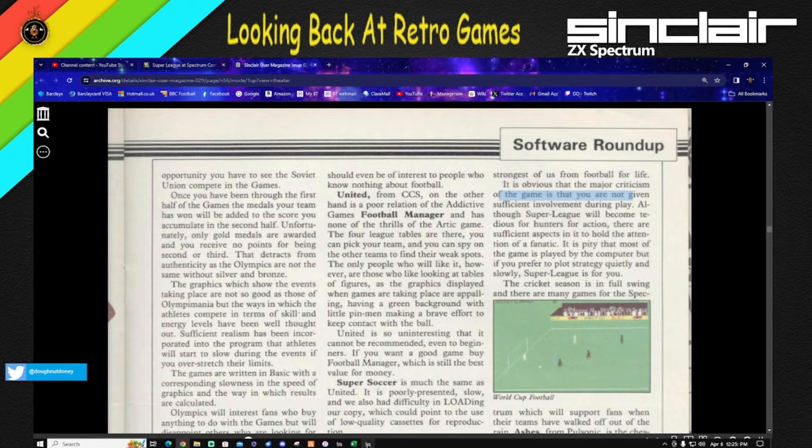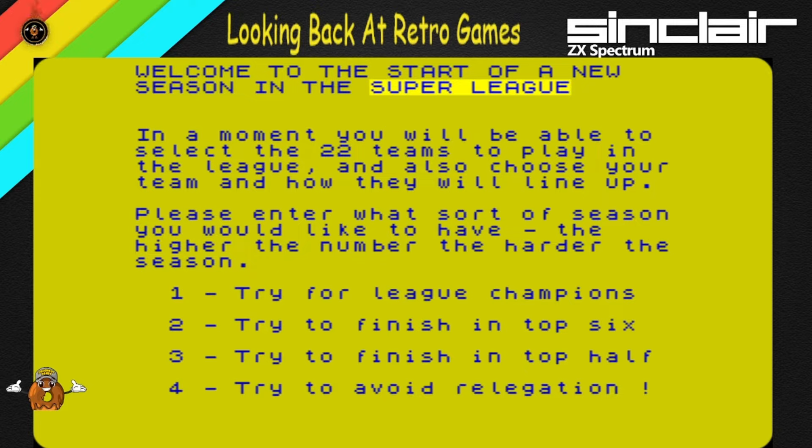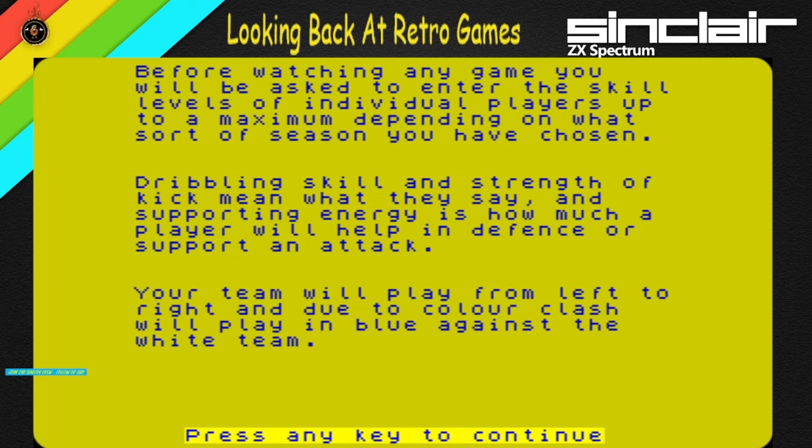Okay, let's go straight into it then. So, kind of mixed results, but this is 1983 — well, 1985 actually — still in the early days of football management games. Welcome to the start of this new league. In a moment you'll be able to select the 22 teams to play in the league, choose your team and how they line up. Please enter what sort of season you would like to have — the higher the number, the harder the season. We'll try for league champions since it's a low number — that's a good skill level.